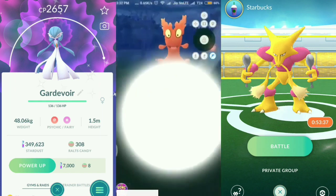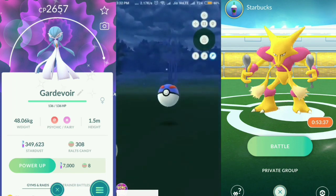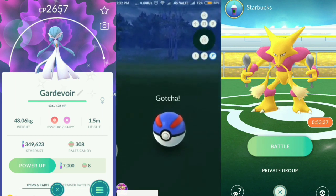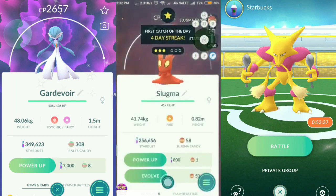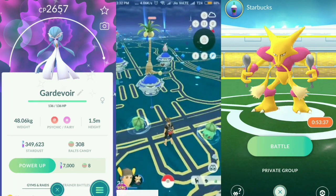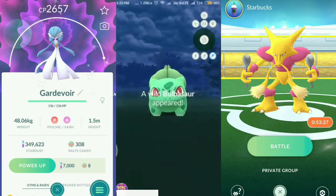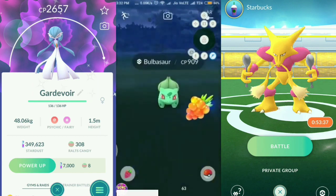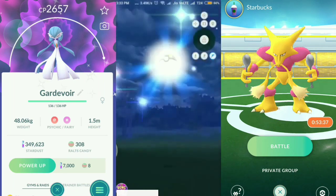You can just throw a ball and catch a Pokémon that easily — it works absolutely amazing. This is the spoofing app I use every day, so I guarantee it will help you. There we go, we caught the Pokémon! It works absolutely like butter and is very simple to use. Let's catch another one — there's a Bulbasaur — I usually go with a Golden Razz on a starter.